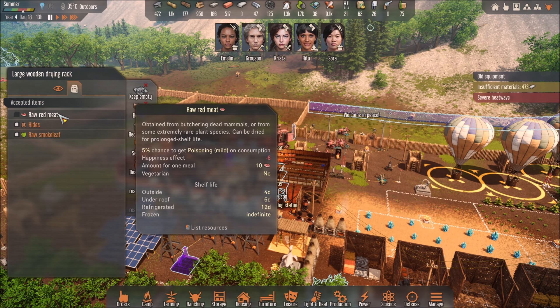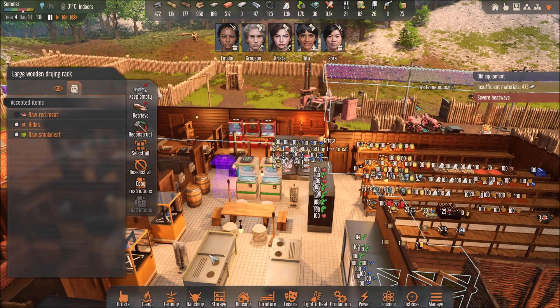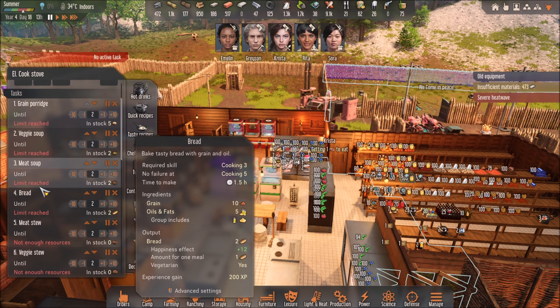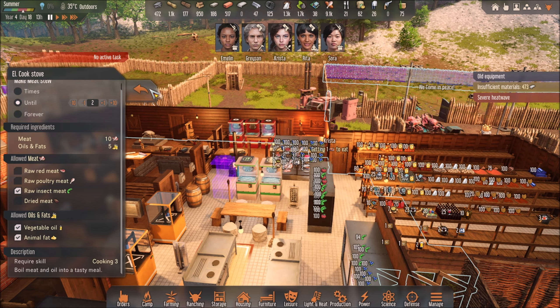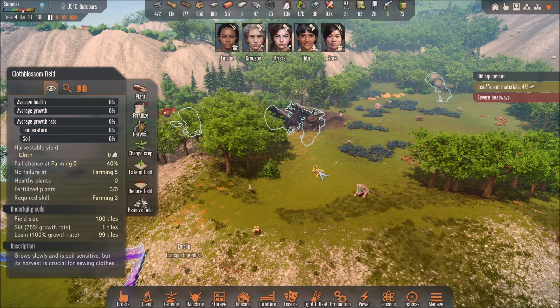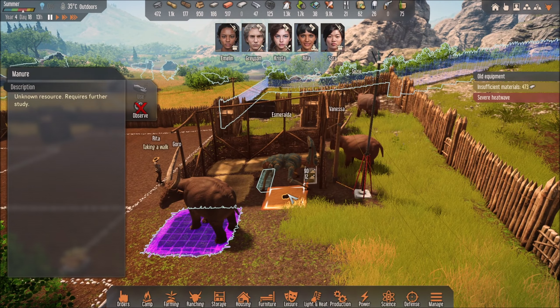What I'm going to do is check my food recipes to make sure I'm not cooking the raw meat — because you need raw meat available to tame animals. Good, I'm not using the raw meat in any recipe. Don't use your raw meat for food because you need it for taming. Anyway, that's how you get manure — hope this helped, please like and subscribe, thanks for watching!